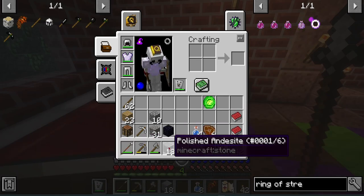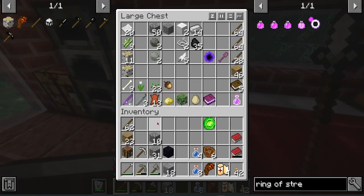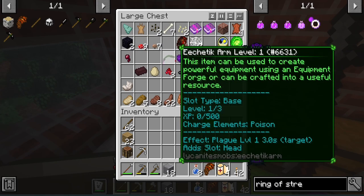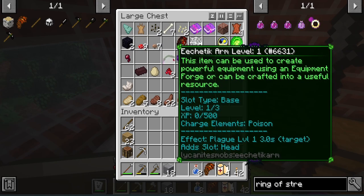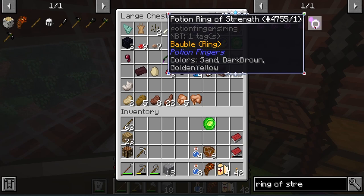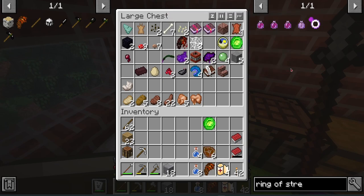I made some torches, got some blocks, grabbed some more stone and gravel. I killed one of those freaking monsters and he dropped obsidian. I killed whatever that other thing was — apparently you can make powerful equipment from it. I searched it up but didn't really find anything. I just realized I should probably be working towards the strength ring.